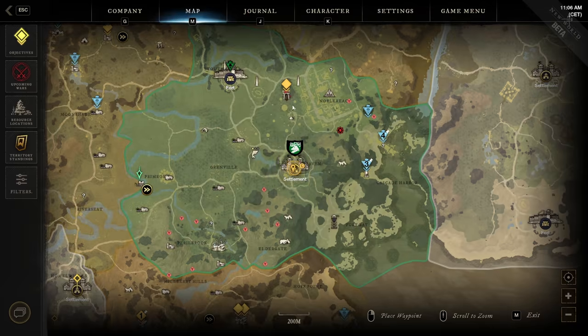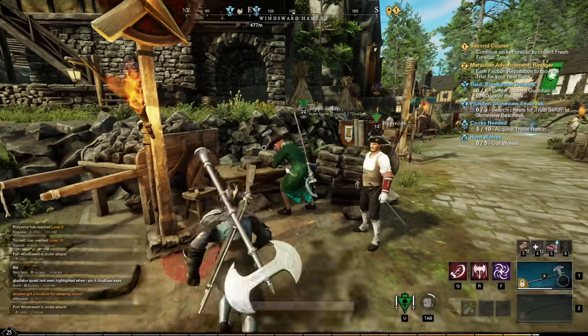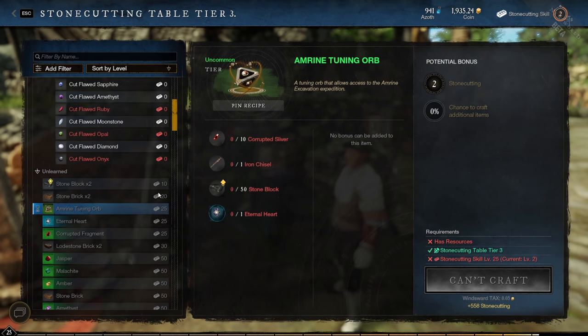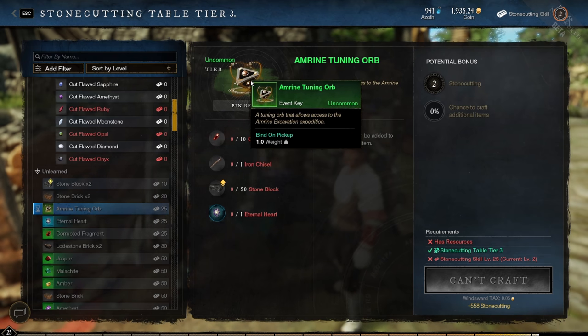Each dungeon or expedition in New World requires keys to open. Every day when you log on, go craft these keys at the stone cutting table — they have a one-day cooldown, so craft them as often as possible and stock up.